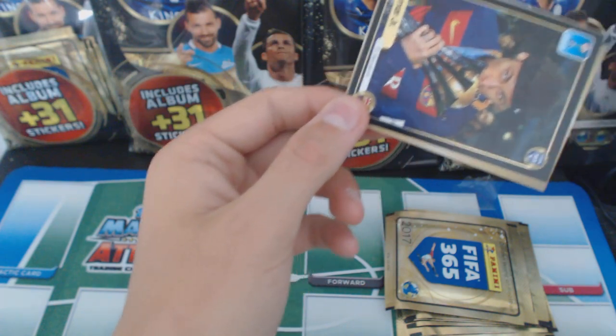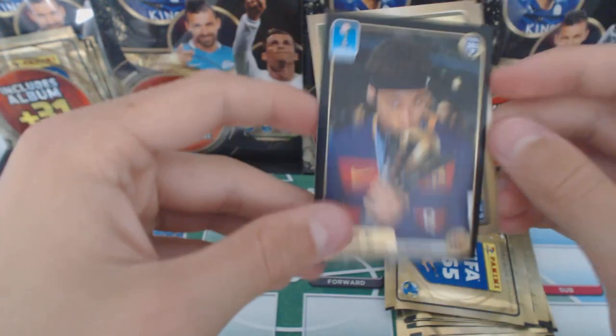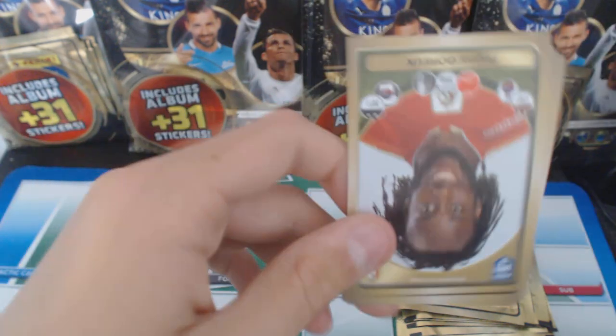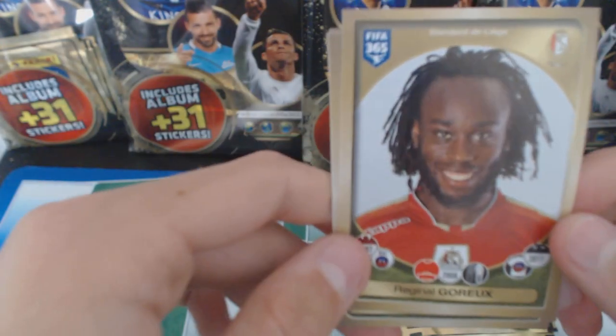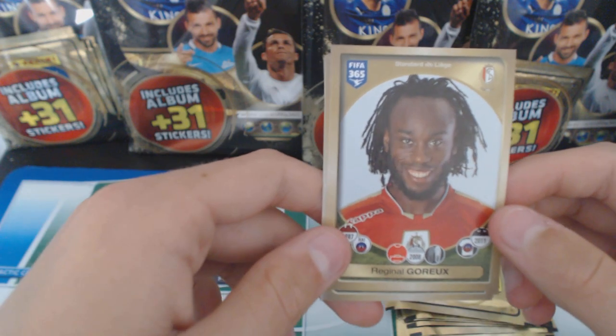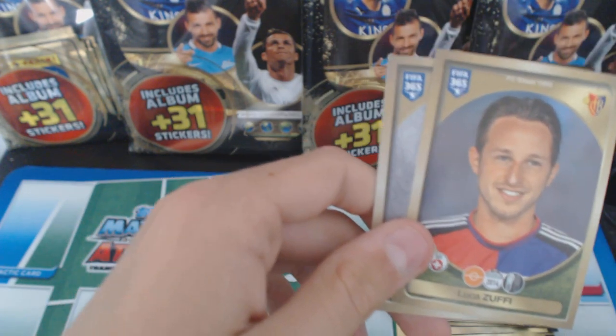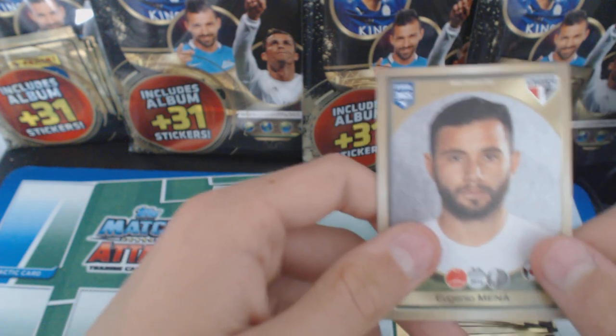We've got a Neymar kissing a trophy - nice, nice sticker. Wow, look at his forehead, it's massive. We've got Goriex from Haiti. We've got Koscielny, Zufu, and Mena.